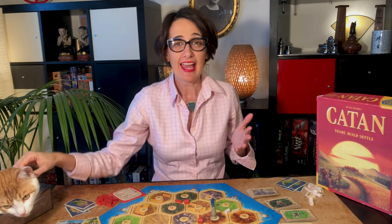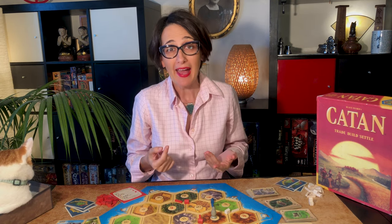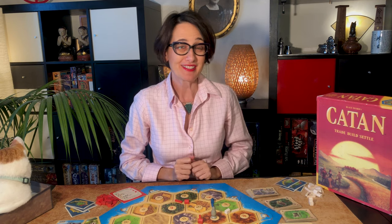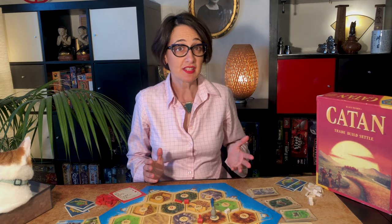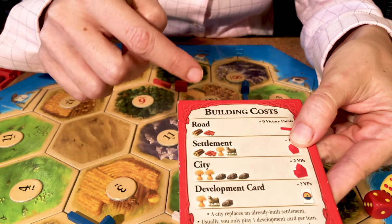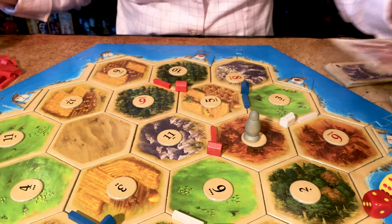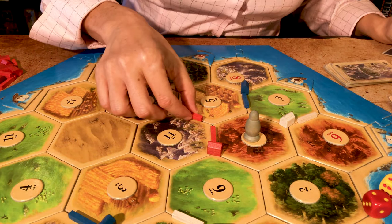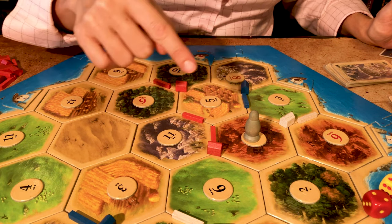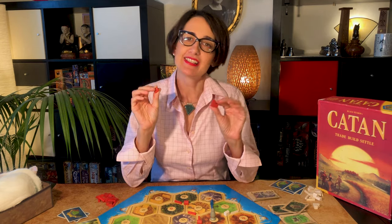After rolling the dice, the active player can build settlements, roads, cities, trade with other players or the bank, buy development cards, or win a special card. To build, you need to pay the resources to the bank for each structure as indicated on the building cost card. For instance, you pay one wood and one brick to build a road. You can only build one road per segment and they must always start from a settlement, a city, or another road.